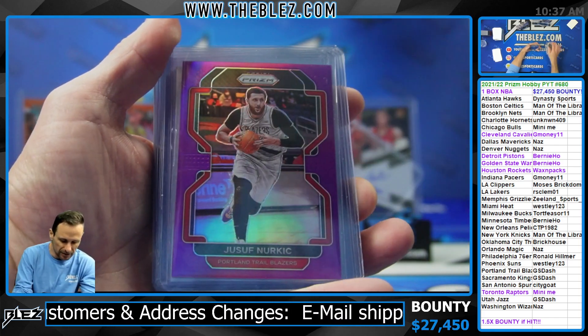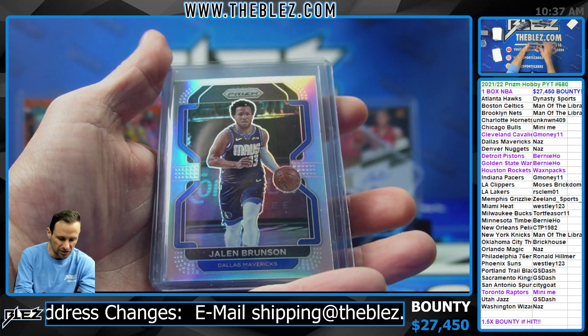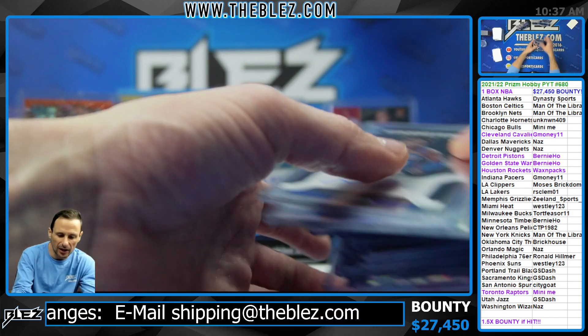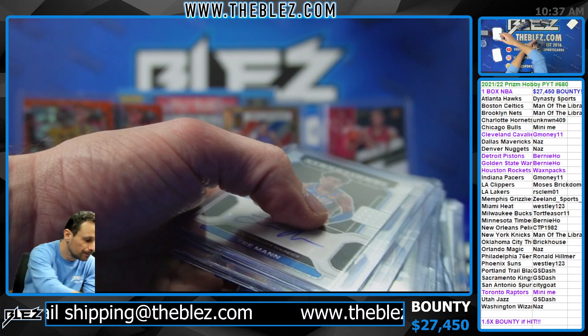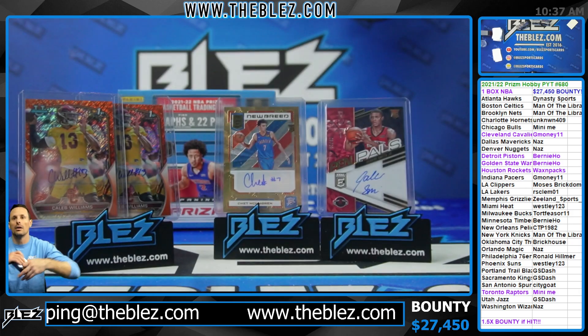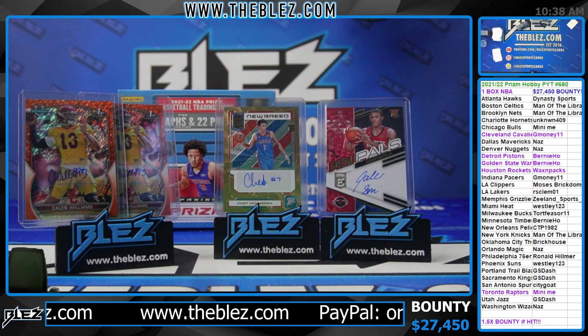It's not a terrible box. Steph silver, D'Angelo Russell, the 75th Luka gray — not good, not bad. It's been a hell of a great start to the day though. Bounty's going up.